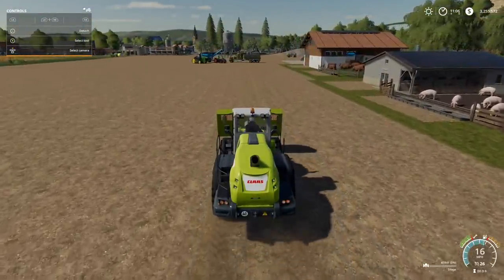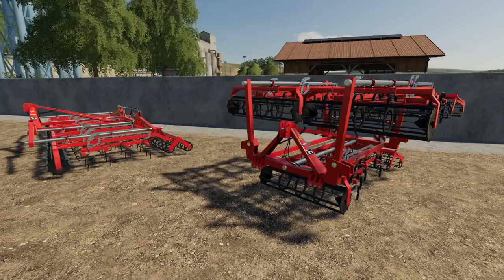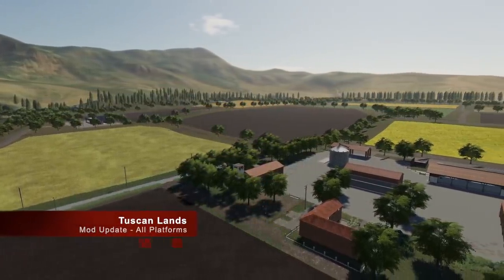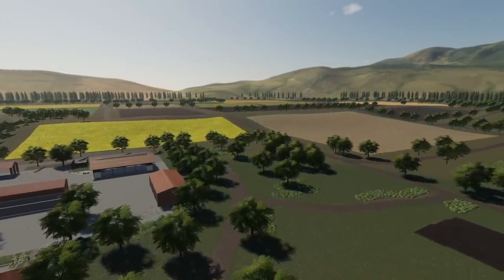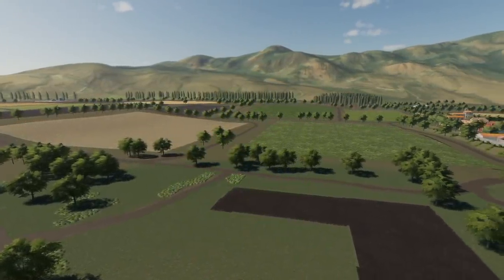We also have an update for PC and Mac: the Pom Braunica Sigma Plus Pack, changelog 1.0.0.1 - improved textures, patched store icons, and improved working depth. And lastly, an update for all platforms: Tuscan Lands, changelog 1.0.0.1 - fixed the problem painting land in-game, fixed barn trigger problem, and fixed the stones. Let me know if you're playing on Tuscan Lands - it's a beautiful map.